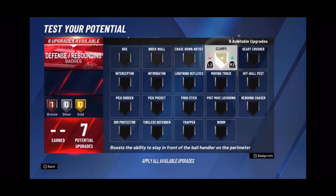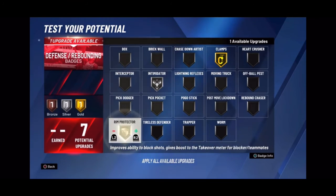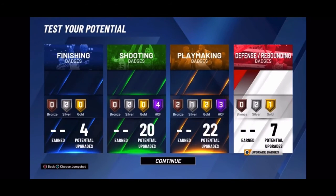Clamps Silver or Clamps Gold, Intimidator Silver, and put Rim Protector Silver — because it helps your paint defense.